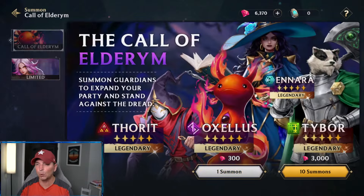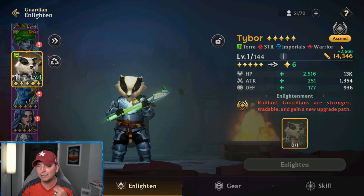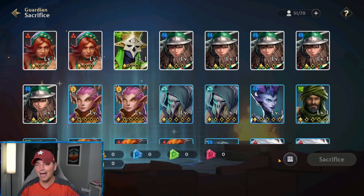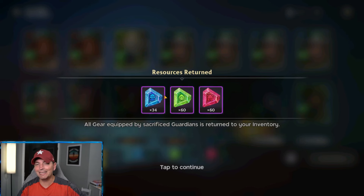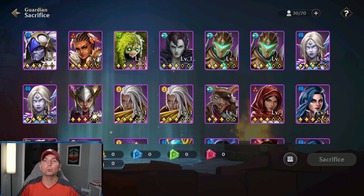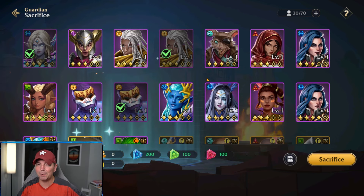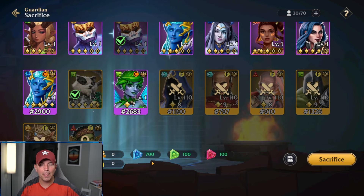And there we go — another copy of Tybor! We got another one. I'm wondering if we have enough to ascend — 34 of 104, we don't have enough to turn them into an NFT. When it comes to recycling heroes, we've been doing this on a regular basis. Let's sacrifice all of our commons and rares — there we go, 60, 60, and 34 souls. I'm just keeping one of each hero and recycling the duplicates. That copy of Tybor actually gives me 500 souls.